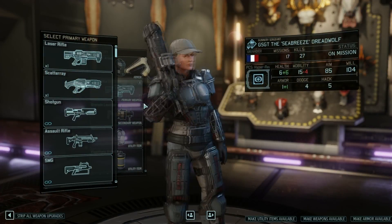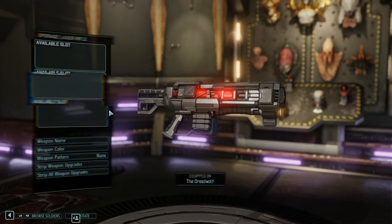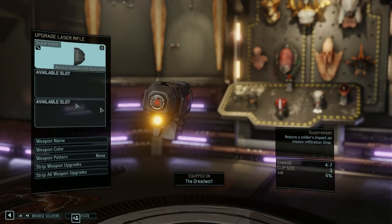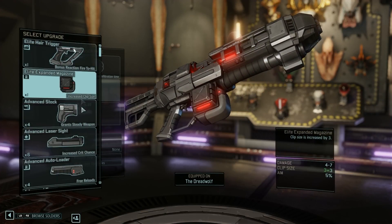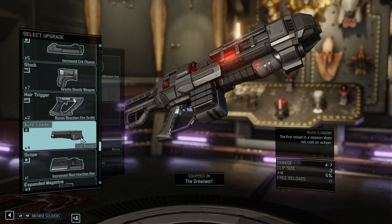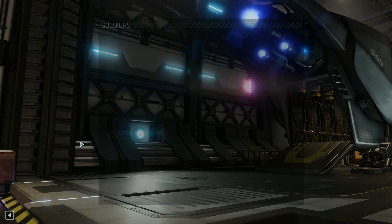She doesn't have a silencer on her gun. So the button is 'edit weapon upgrades' and you can see I've got a whole load of stuff in here. Suppressors are kind of what I was interested in. I believe I already spent three to unlock the ability to build more. Clip size increased by three — stock, bleh. I know I started building more scopes, and there's so much stuff in here now: auto loader, regular scope, expanded magazine.